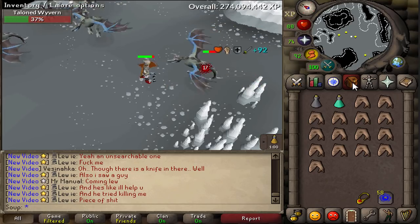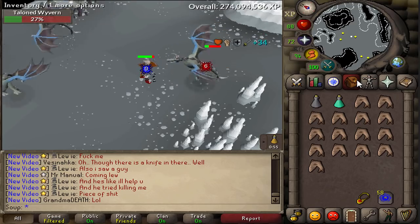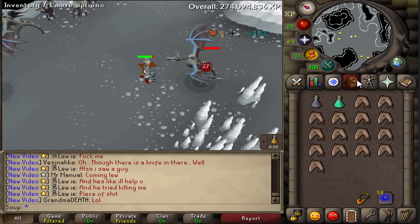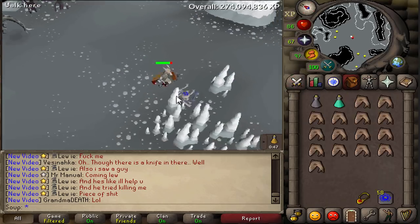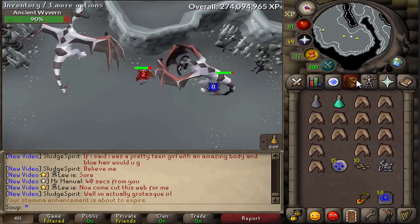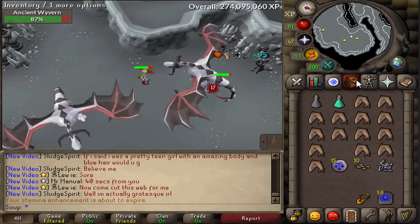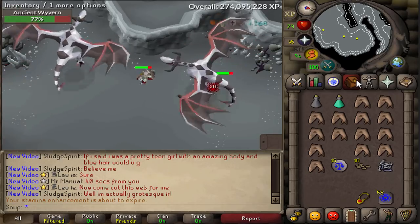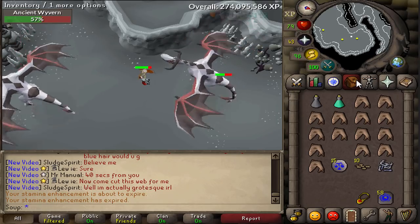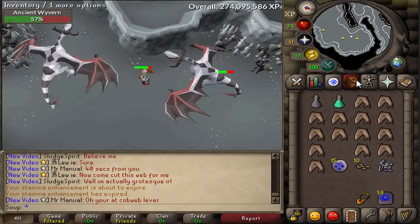Players can now purchase a task block option via the Slayer Rewards menu, which will stop Slayer Masters from assigning Fossil Island wyvern tasks. I believe this means that on top of the tasks you can already have blocked — you have 5 slots max if you completed all the diaries — you can actually have 6 technically now if you spend the 500 points to block these wyverns. The option costs 500 Slayer Points and can be toggled via the Slayer Rewards menu to disable and re-enable the assignment. You won't need to pay it again. The reason for the seemingly high cost is that it's a one-off purchase for a block with a toggle option, and it doesn't take up one of your existing block spaces.